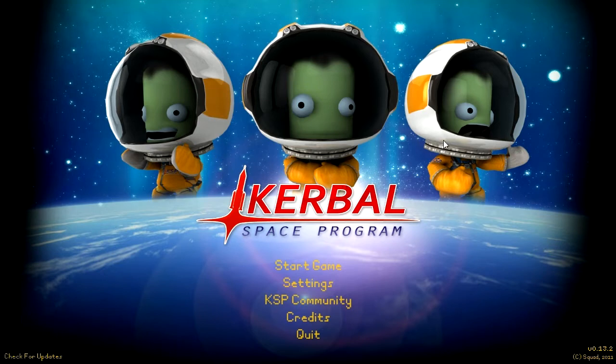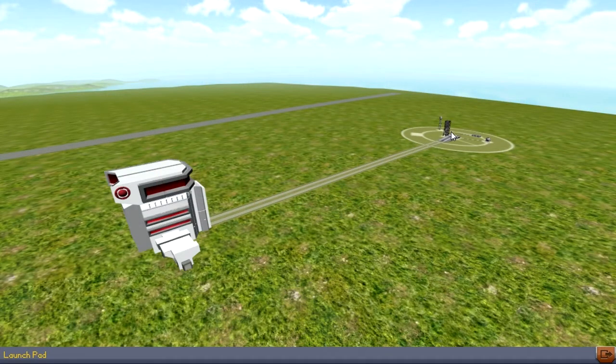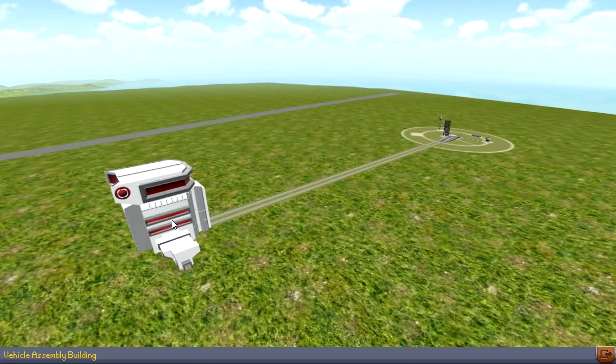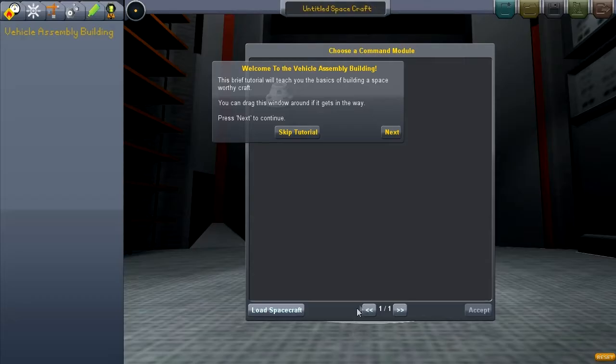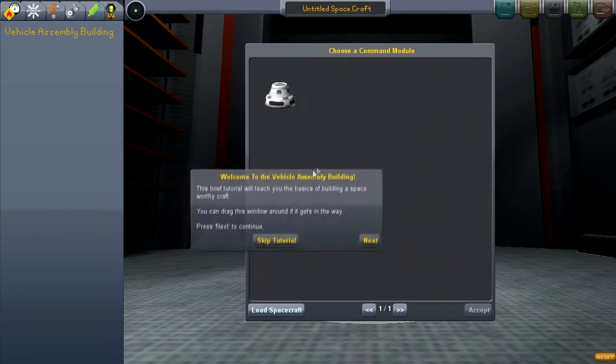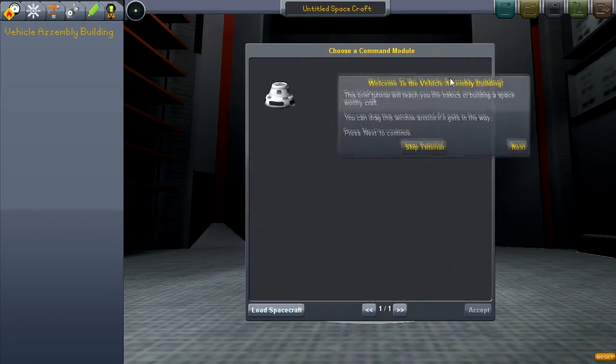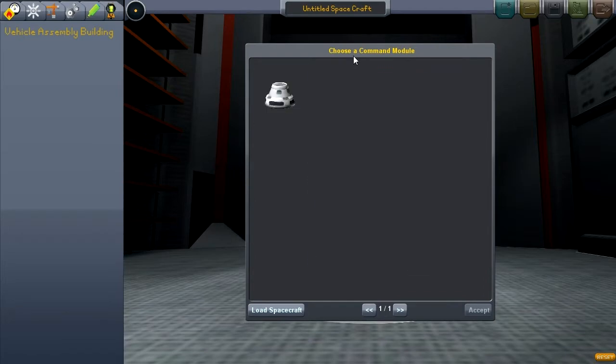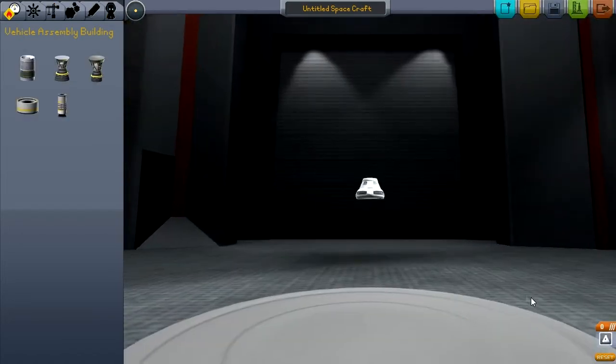Anyway, let's go ahead and start the game. Once you start, you'll be taken to a screen where you can either go to the launch pad, which lets you select a ship you've already made, or go to the Vehicle Assembly Building, which allows you to assemble your spacecraft. If this is your first time playing, I advise going through the tutorial — it will tell you how to use the interface and how to build your spaceship. We're going to skip it though, because I'm a pro.